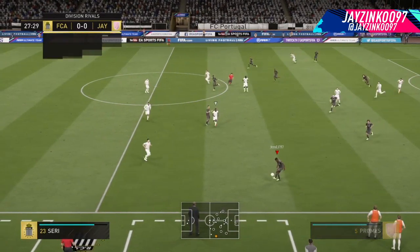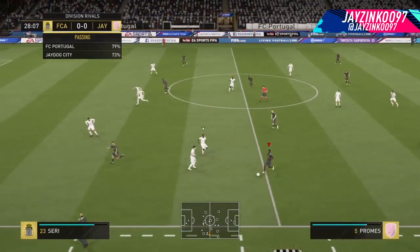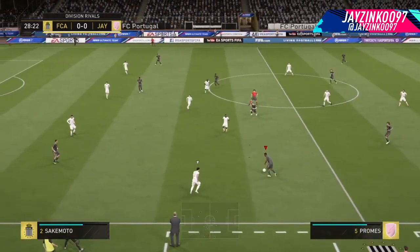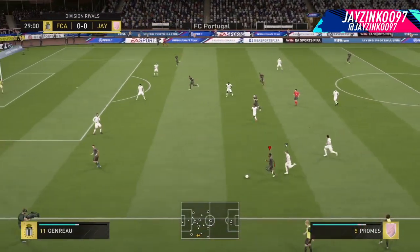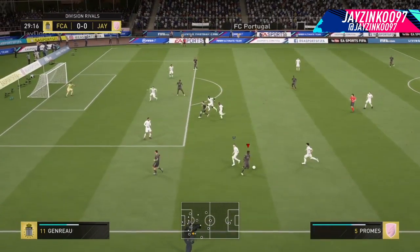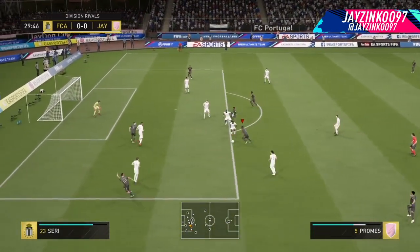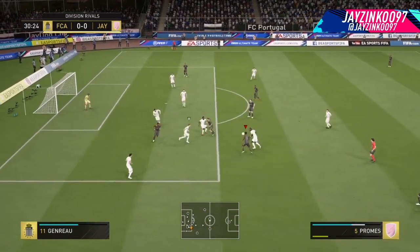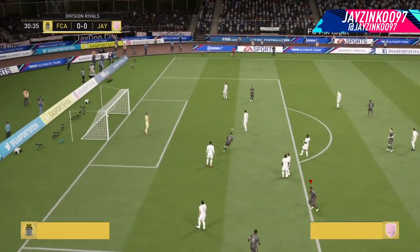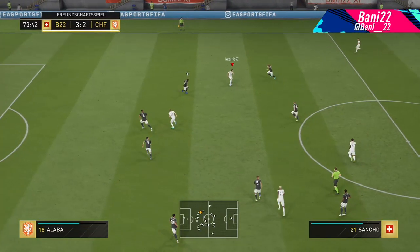Moving into goal two, it comes from JayZinku97, a really great skiller. He doesn't really upload too much, but he is still very, very good at skilling. As you can see there, does the double waka waka with Promise, runs down the line here, he has a defender chasing him, cuts behind the defender, goes for the elastico, now does a ball roll flick to a scoop turn inside the box, then does some ball rolls. At this point he's just taunting the defenders, goes for the altornado and then look at that finish — absolutely insane. He's sort of like a finesse shot dipping volley, absolutely crazy finish there from JayZinku.